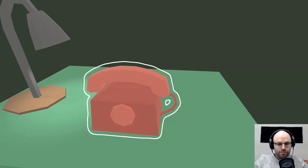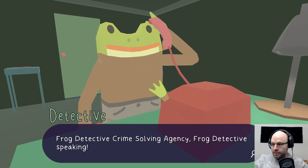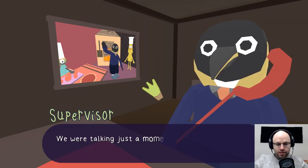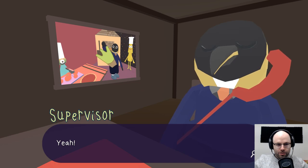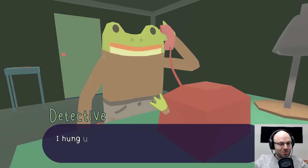I will pick up the phone. Frog Detective Crime Solving Agency — Frog Detective speaking. Hi, Detective. Hi, Supervisor. This bird has a pizza oven, and the cursor's a frog's foot. This is a dream come true.